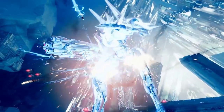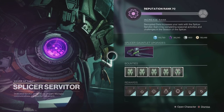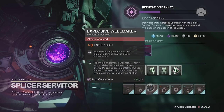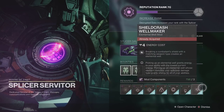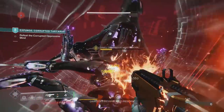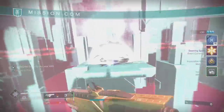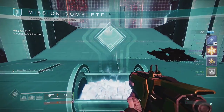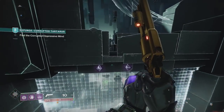I would highly recommend grabbing most of these if you plan on using Elemental Wells. While you're at the Helm, check out the Splicer Servitor. Here you can get Reaping Wellmaker, Well of Tenacity, Explosive Wellmaker, Well of Life, Overcharge Wellmaker, Well of Ions, and Shield Crash Wellmaker. These are unlocked by ranking up the Splicer Servitor by gathering decrypted data. A quick way to farm decrypted data is by running the corrupted version of the Expunged Tartarus mission and opening the final chest — you can even skip the majority by jumping through a hole in the second wall, and none of the enemies or barriers will stop you from running straight to the boss.